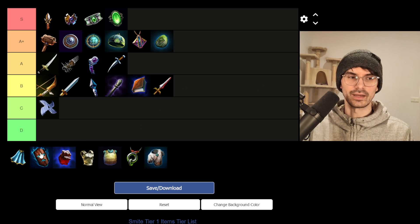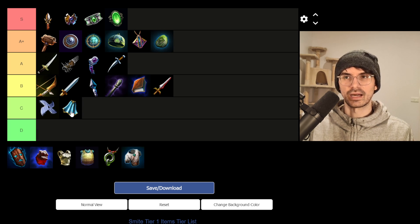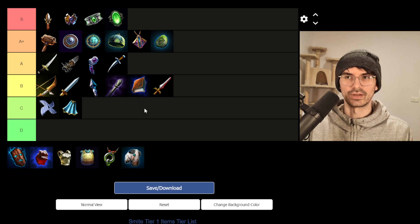Then we have Cloak. Cloak is a super awkward item — 650 gold, 10 physical and 10 magic protection. A total of 20 protections in itself isn't bad, but you usually don't want mixed defense in early game unless you're playing support. And if you're playing support, you most certainly do not want Cloak in early game because it really doesn't provide anything useful for a support. If you want mixed defense you're going into Gauntlet of Thebes, not Hide of the Urchin, and the other upgrades don't make sense in early game. I would say Cloak is a C tier — the mixed stats just make no sense for most guards.